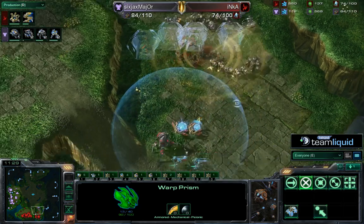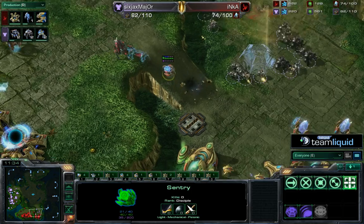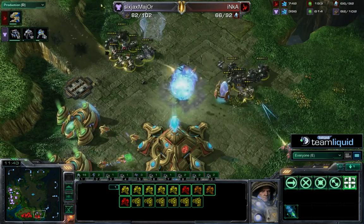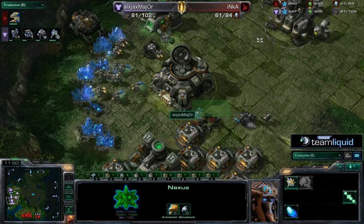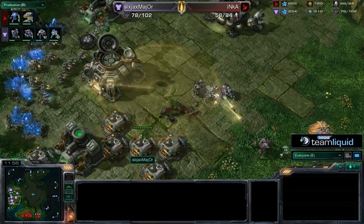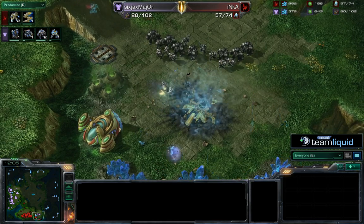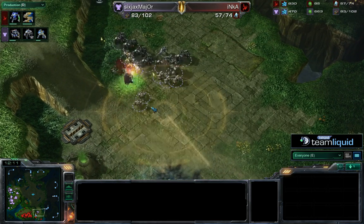No need for EMP even — he can save it. A DT is in Major's main base taking out a lot of SCVs, but a scan comes down — that was a bad scan placement, the units aren't attacking the DT. Up to 12 kills now and it still lives. He's got one scan left at his natural. He uses it — 47 energy at his natural — so two DTs can be taken out by scans. Inca brings in one more DT to try to hit the natural.